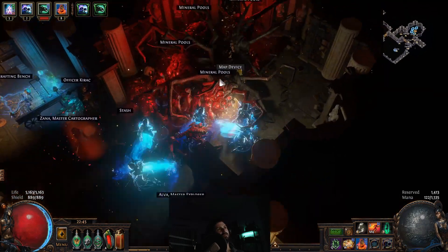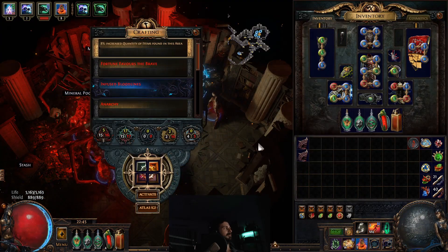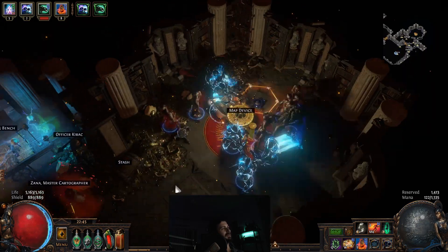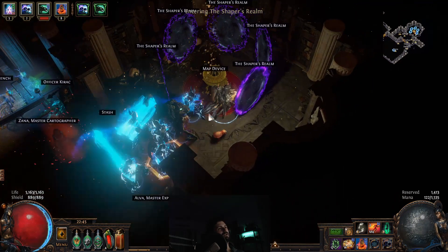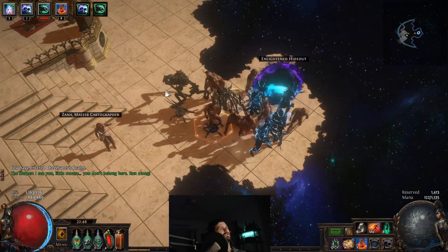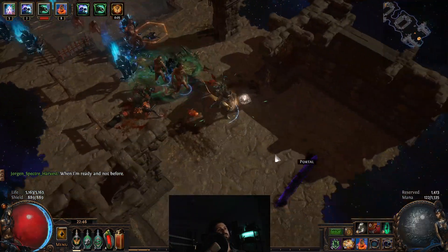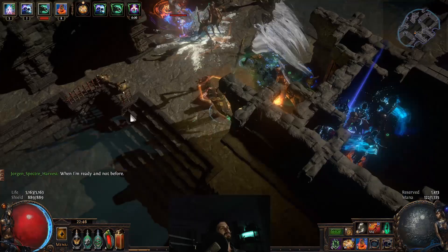The one we're going to focus on today is Shaper, which I struggled with when I was first getting to end game. Now it's an incredibly easy fight. You'll need your four fragments to go into the Shaper's Realm. The first thing is we're going to go to the four quadrants and kill the mini-bosses.